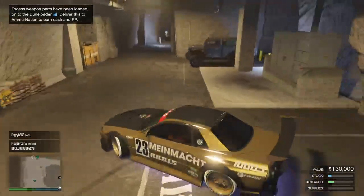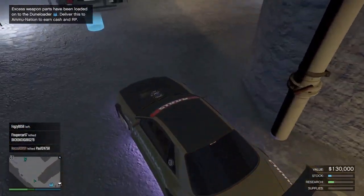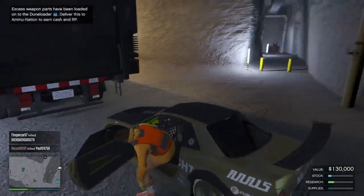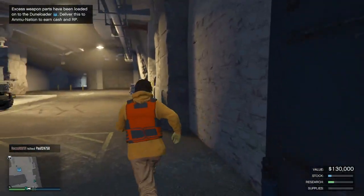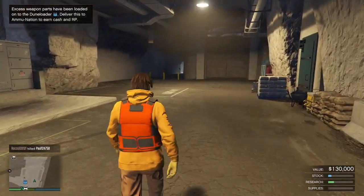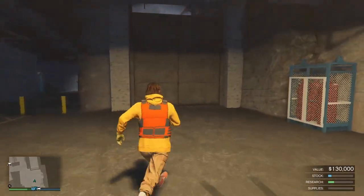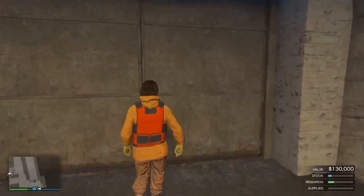Now you want to drive your Elegy and park it right there — like that. You don't want to drive it to the back; you just want to park it right there. Sometimes the vehicle will stay there, and sometimes the vehicle will spawn over in the car park spot. It does not matter where it spawns — it just has to stay inside the bunker. Now you want to exit your bunker.